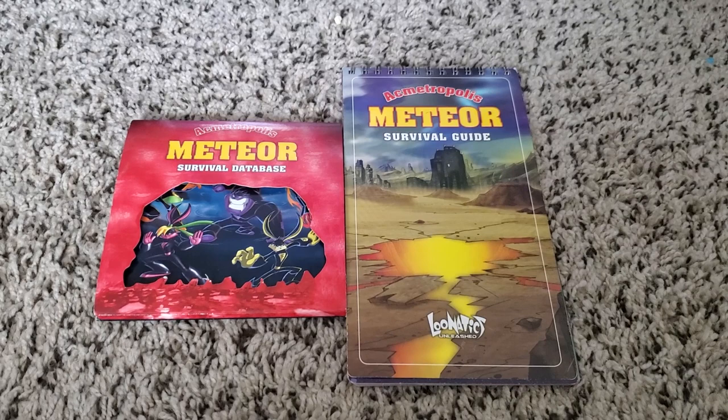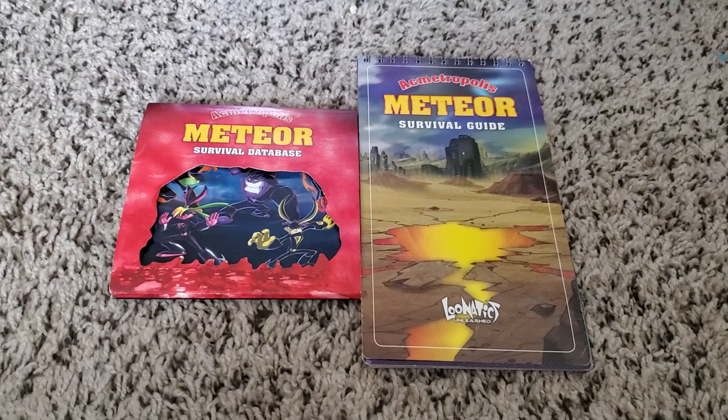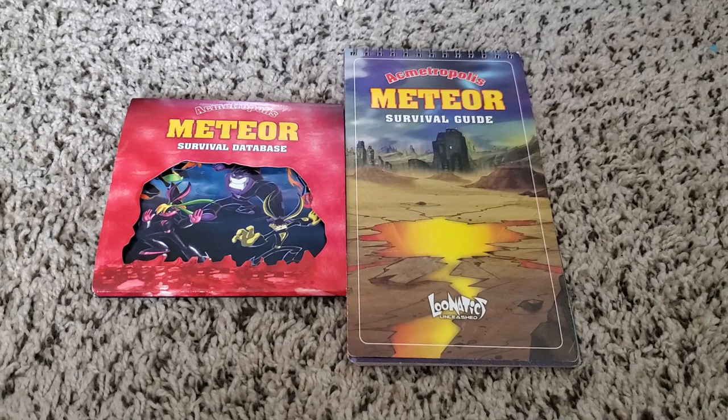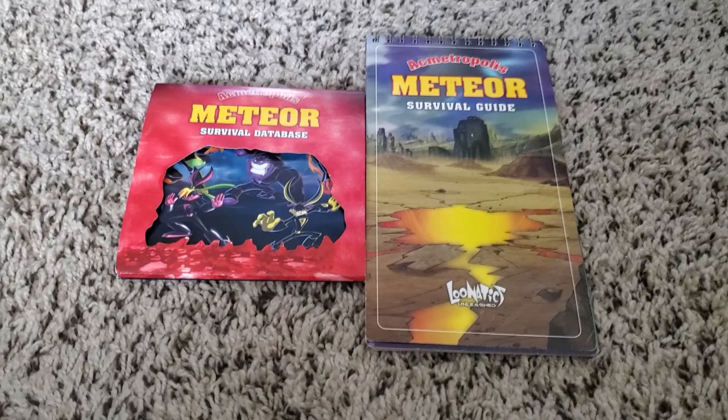For those unaware, press kits are basically what studios give out to advertisers, investors, and toy companies to get them interested in a new property, or the latest incarnation of a property. Basically, it's them saying, hey, we got this new show coming out, we really hope that both of us can do some business together. As such, these things are never really meant to be given out to the public — this kind of stuff is only given out at trade shows or private investor conventions, something like that.